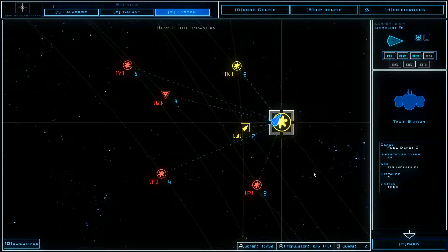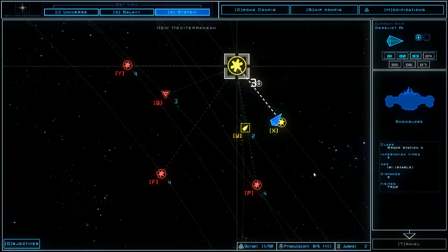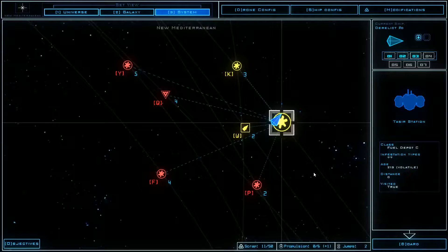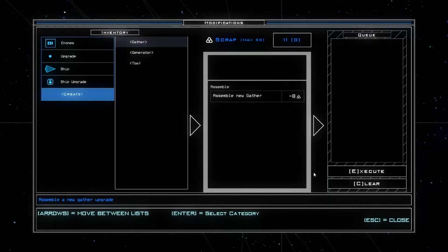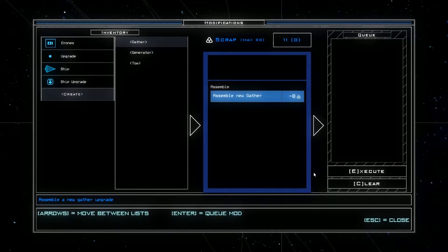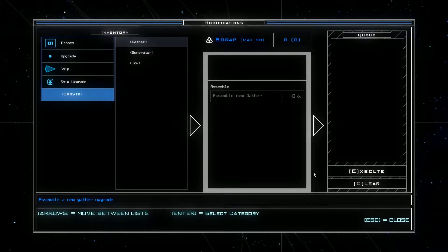If I cannot do anything, we will make another one right now. So I cannot board anymore, I cannot move anymore. Maybe I can jump to another sector — that would be interesting. But first, before doing that, let's see if we can make a gasser. Yes, we can — it's only eight and we have 11 scrap. So let's execute this. We have a gasser!